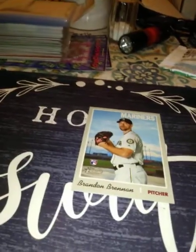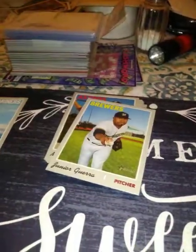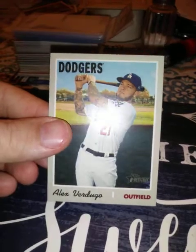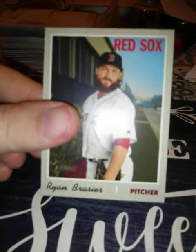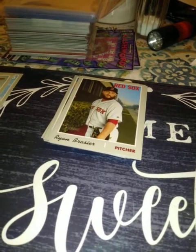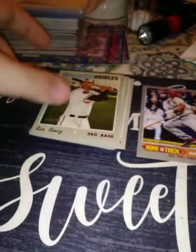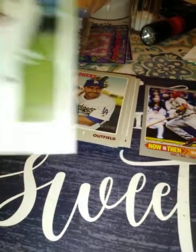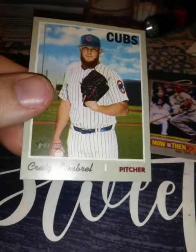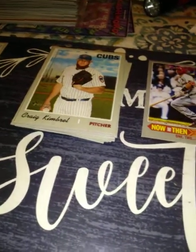On to the second pack. Junior Guerrero, Alex Verdugo — I think he's gonna be really good with the Red Sox, watch out for him, I'm picking up his rookies right now. Ryan Brazier, Nate Lowe — another rookie, not what I was looking for but I'll take it. Paul Goldschmidt — nice insert. Rio Ruiz, AJ Pollock, Matt Adams, and Craig Kimbrell in a Cubs uniform, which still looks weird to me — I still picture him in a Braves uniform.